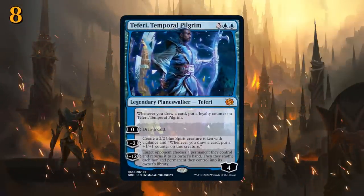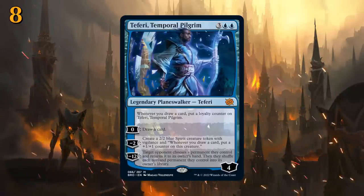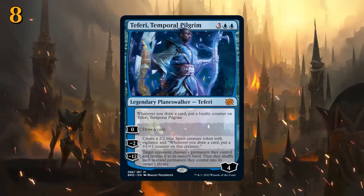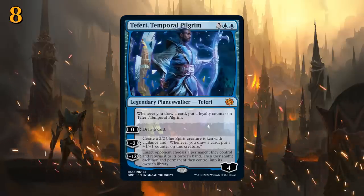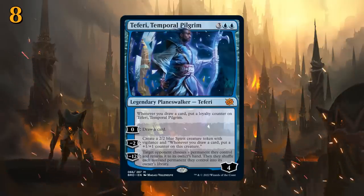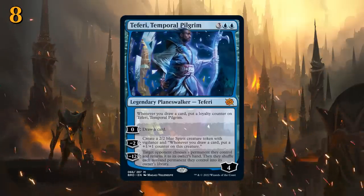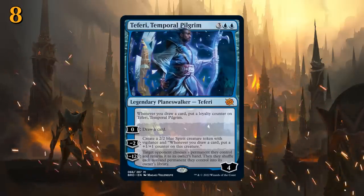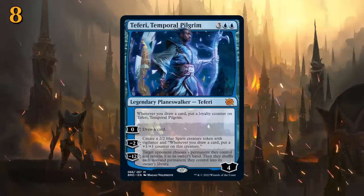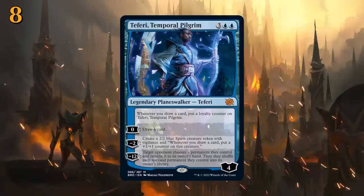At number 8 we have Teferi, Temporal Pilgrim — five mana starting at four loyalty. A passive ability says whenever you draw a card, put a loyalty counter on Teferi. The zero ability, which effectively becomes a +1, lets you draw a card. The -2 makes a 2/2 blue spirit with vigilance that puts a +1/+1 counter on itself whenever you draw a card — synergizing nicely with Teferi's zero. The -12 ultimate has the target opponent choose a permanent they control to return to their hand, then shuffle all other non-land permanents they control into their library — a board reset.